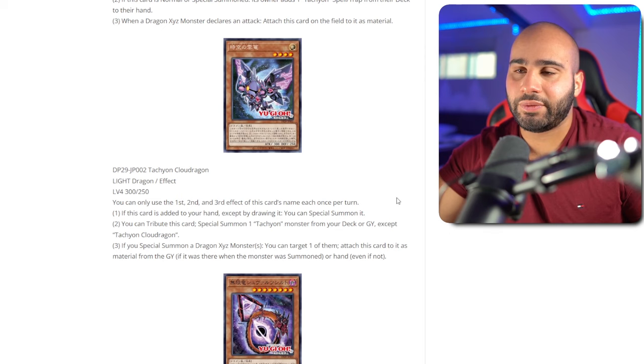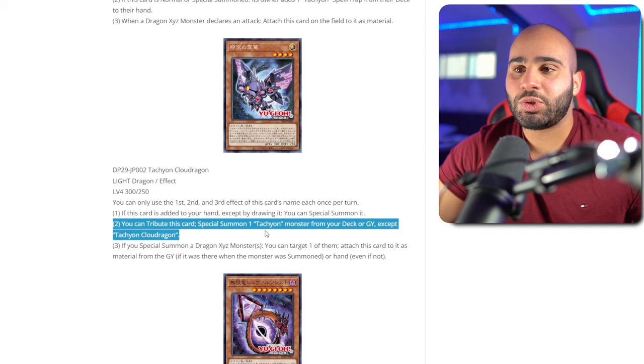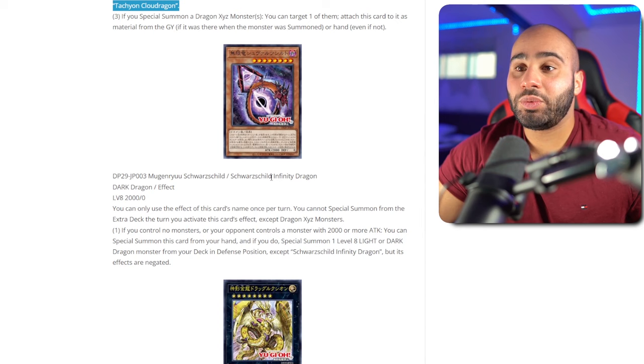The second card is Tachyon Cloud Dragon — another retrain of Galaxy Eyes Cloud Dragon. This one's level 4. You can only use all three effects once per turn. If this card is added to your hand except by drawing it, you can special summon it — so you can recycle this back from the graveyard and still trigger its effect. You can tribute this card to special summon one Tachyon monster from your deck or grave, except itself. That is really good — that is a Lonefire Blossom but even better. To be fair, it does lose to Ghost Bell, Ash, Veiler, everything. And if you special summon a Dragon Xyz monster, you can target one and attach this card to it as material from the grave — the exact same effect as the original Cloud Dragon. Just a great card. I can never complain about a one-card starter.